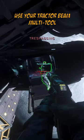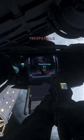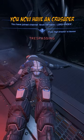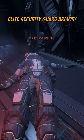Use your tractor beam multi-tool and bring that elite guard to your ship. Transfer the armor from that guard to your ship inventory, and congratulations — you now have a Crusader Elite Security Guard armor.